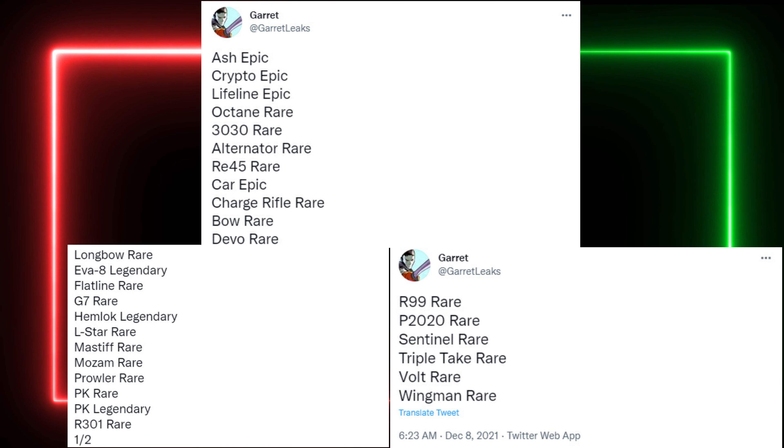We have epic skins for Ash, Crypto, and Lifeline, and the CAR SMG. Then we also have rare skins for the 30-30, Octane, the Alternator, the RE-45, the Charge Rifle, the Bow, the Devotion, the Longbow, the Flatline, the G7, the L-Star, the Mastiff, the Mozambique, the Prowler, the Peacekeeper, the R-301, the R-99, the P2020, the Sentinel, the Triple Take, the Volt, and finally the Wingman. We also have legendary skins marked by Garrett, which include the Hemlock, the Peacekeeper, and finally the EVA-8.